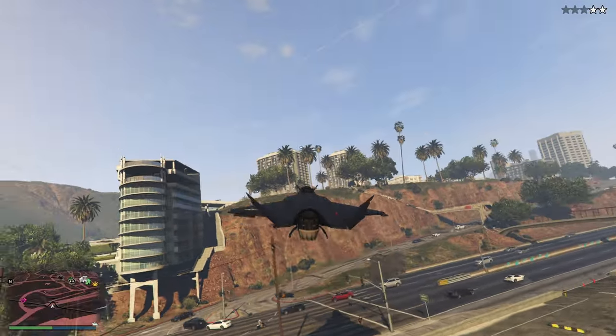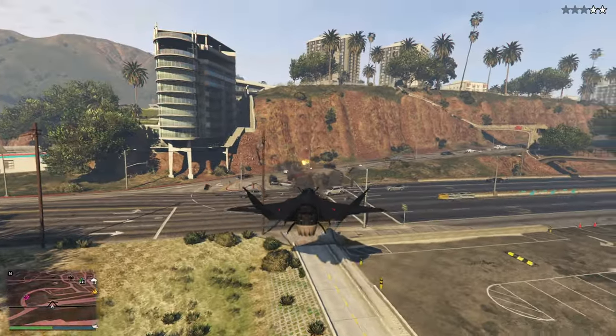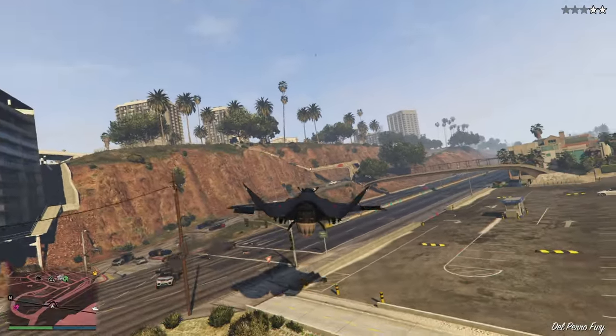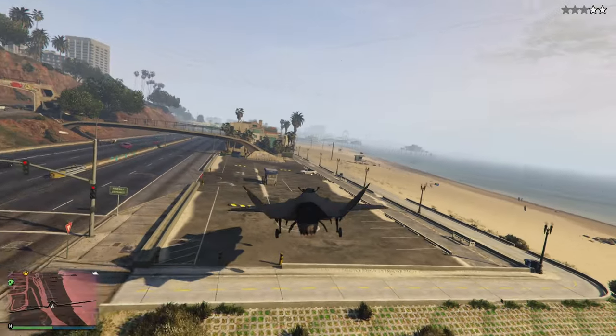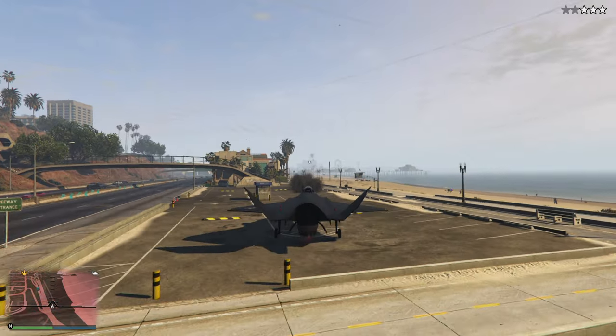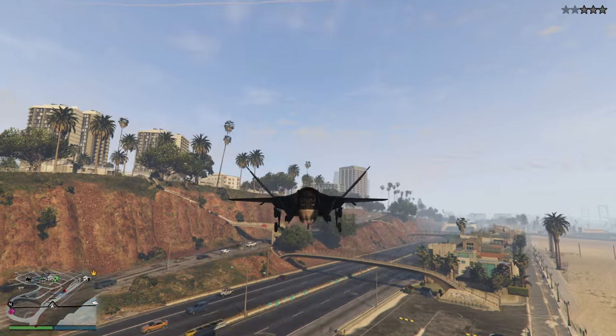It's a lot easier to handle than the Hydra when in hover mode — folks should have no problem with it whatsoever, which makes landings a lot easier as well. For missions you can land anywhere, just like a helicopter really. I'll show you a landing VTOL style — there we go, perfect. So that's the cannon, which is very excellent in itself.